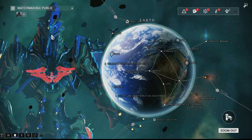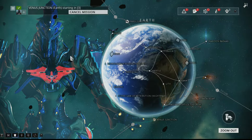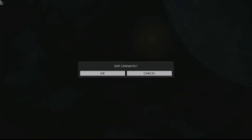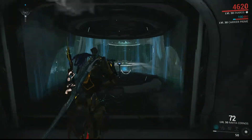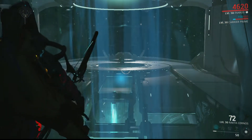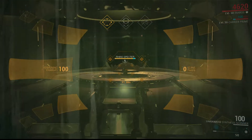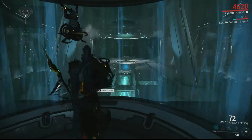Hi guys, nano already back again with another video because I just got what I need for the Venus Junction. Who do we have there? Rhino Specter. It might be a good idea to scan them. There we go. Now assuming that it's Rhino, it's going to do some Rhino Stomps.